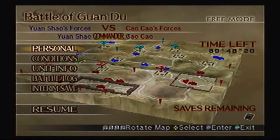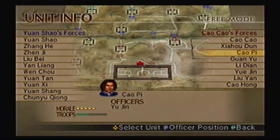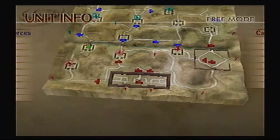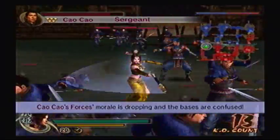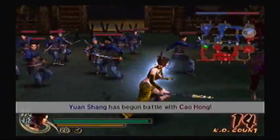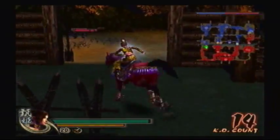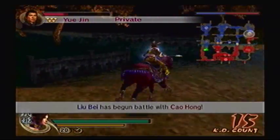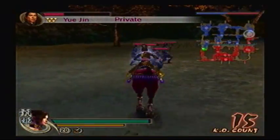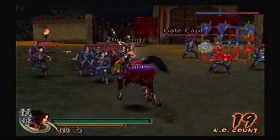Alright, so to unlock the Ice Orb, you have to defeat Sao P in four minutes. He's right in front of Guandu Castle, so we gotta make a beeline straight for him and defeat him in the set amount of time. Luckily, Zhen Ji is at a pretty decent level, so I don't see myself having any problems against him, or anybody for that matter. This is like a one-star map, so I could afford to slow down and take out that base.